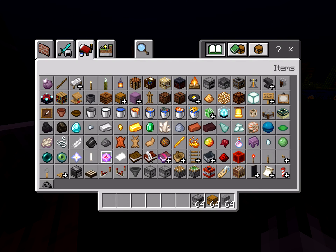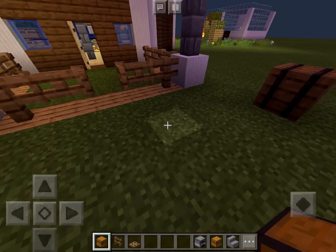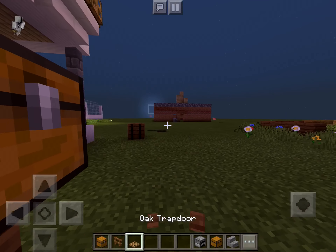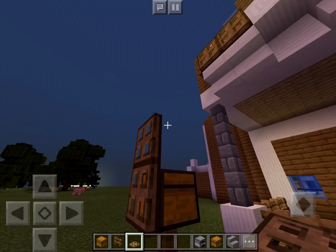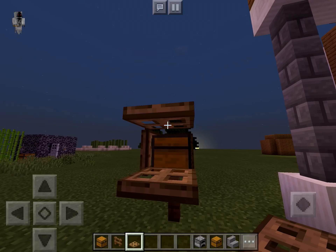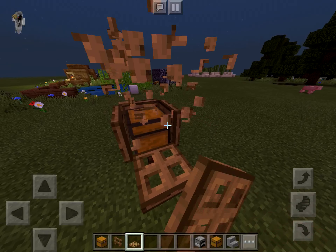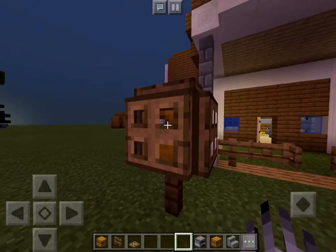That's my mailbox — actually, I'll just fix up my mailbox. Let's do a simple one. All I need is a chest, a fence, and then a trap door. You just put fence, chest — boom, done. This mailbox is very easy. Boom, done. My mailbox — easy to open, just open that up.